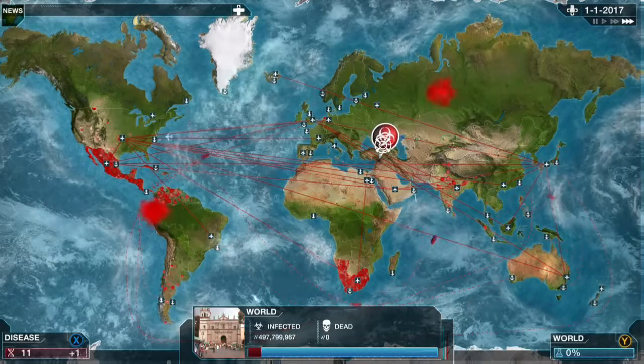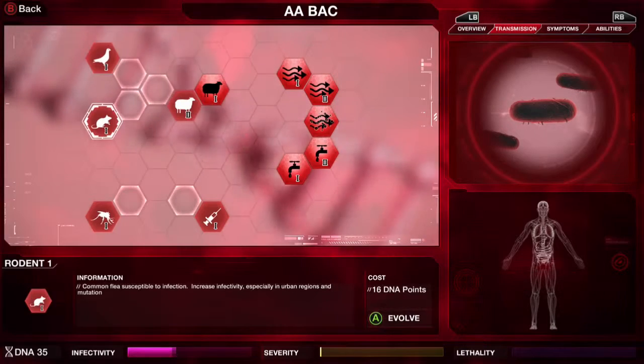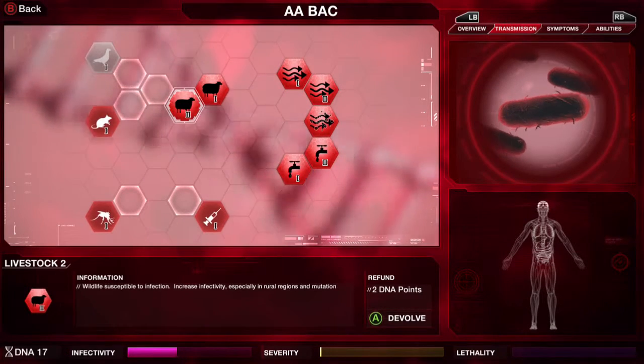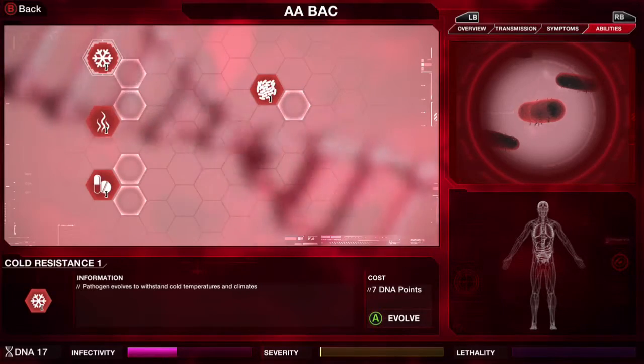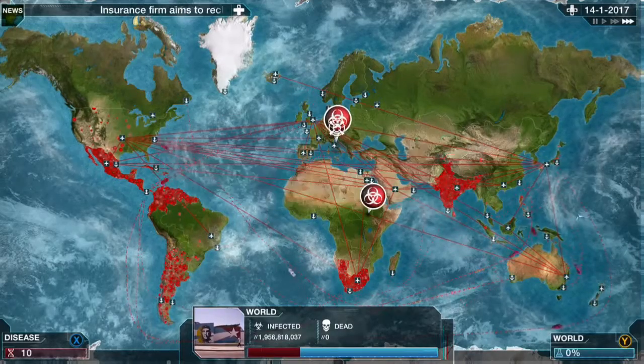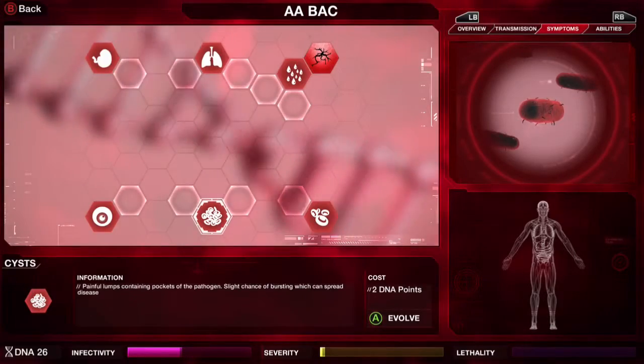Due to the random nature of this game, you may get varied results. I have tested this and it has worked for me. We finished up everything in the transmission tab, so then you want to switch to the Ability tab.